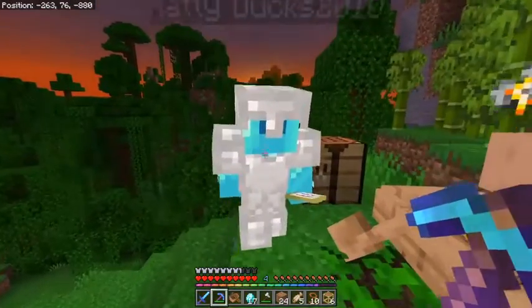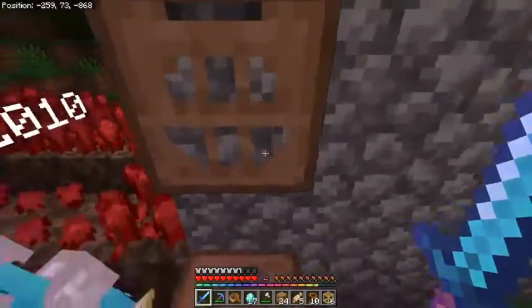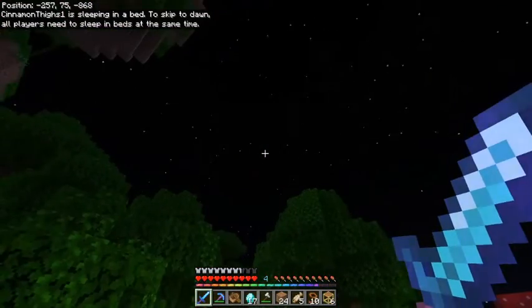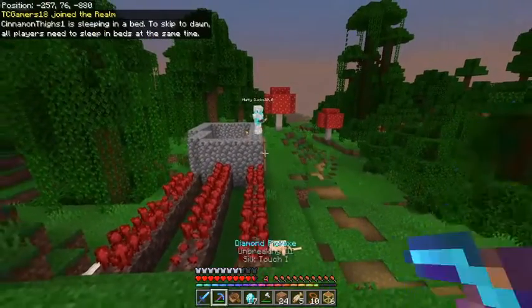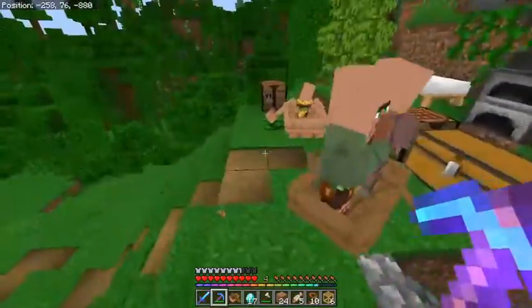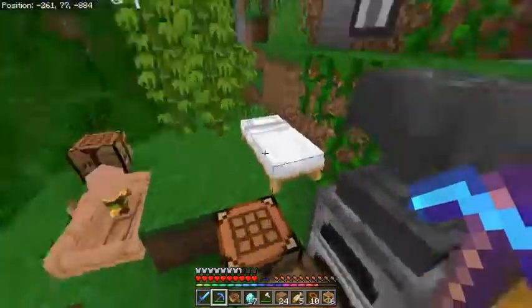Deal done at three diamonds - thank you very much! They explain they accidentally made an extra silk touch when trying to make Fortune. They also notice my villagers - Mr. Villager and Jeff. We say our farewells. That's awesome - Natty Ducks just stopped by and gave me essentially my own pickaxe. Now I can actually mine a little faster. Silk touch is really useful - very happy about that. Thanks so much, Natty!